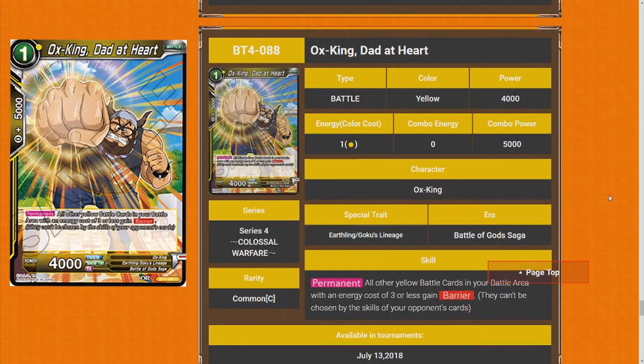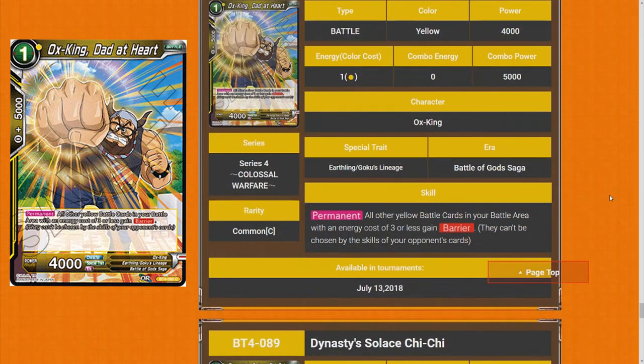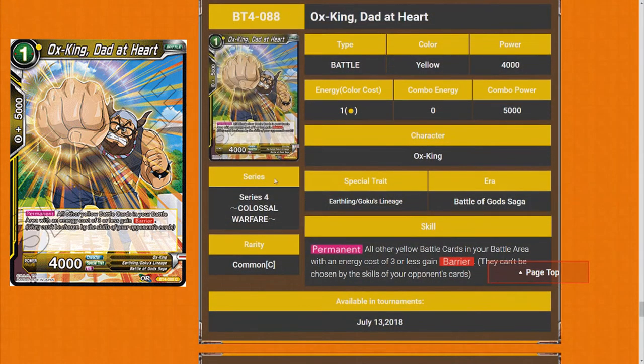Ox King, Dad at Heart. Permit — all other yellow battle cards in your battle area with an energy cost 3 or less gain Barrier. This card is really strong. The fact that it's just yellow battle cards means you can play it with something like Ginyu Spam. It's such a really strong card. The fact that it's only one mana — five star straight off the bat. I feel like this is going to define a meta.